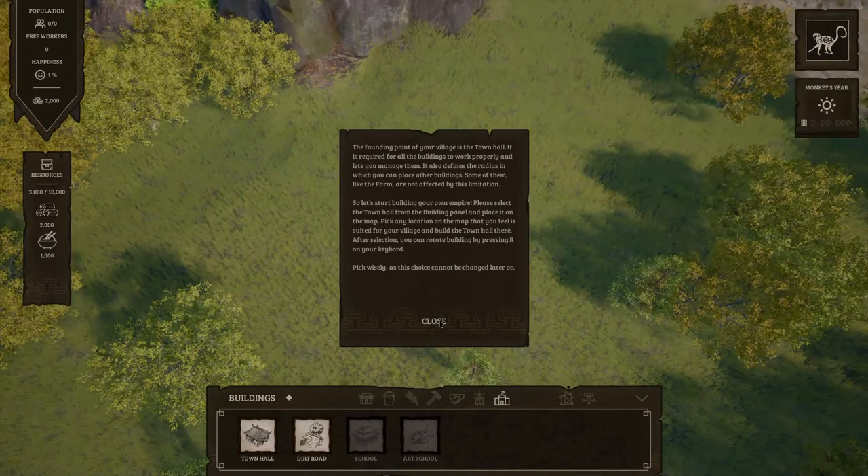Right, let's see. Oh look, we're in the monkey year! The founding point of your village is the town hall. It is required for all buildings to work properly and lets you manage them. It also defines the radius in which you can place other buildings. Some of them, like the farm, are not affected by this limitation. So let's start building your own empire! Please select the town hall from the building panel and place it on the map. Pick any location that you feel is suited for your village.